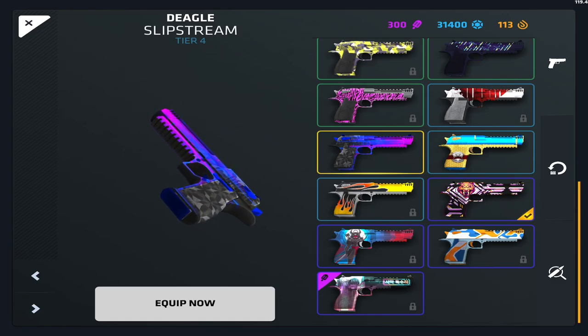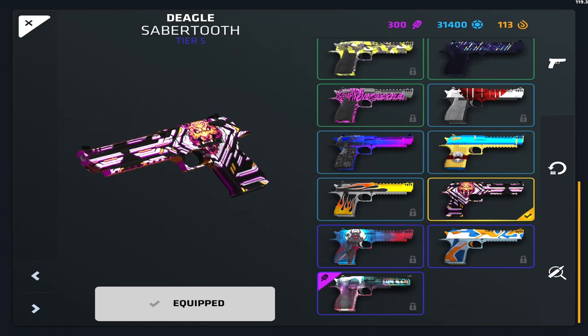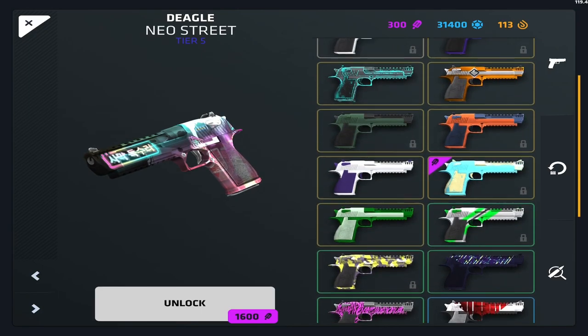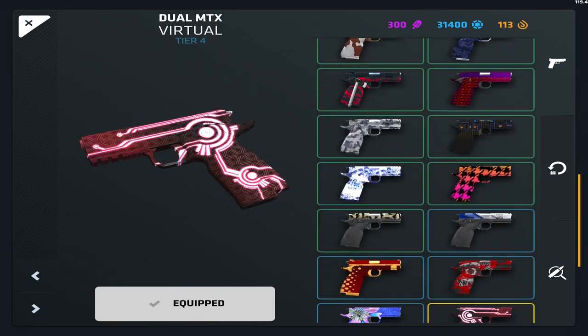I have Slipstream and the Tier 5 Saber Tooth. I use Saber Tooth because it looks much better, but Slipstream isn't bad and I'll sometimes use it. There are also these two skins — the Neo and the Samurai — which are awesome looking. I love them both, shout out Japan.